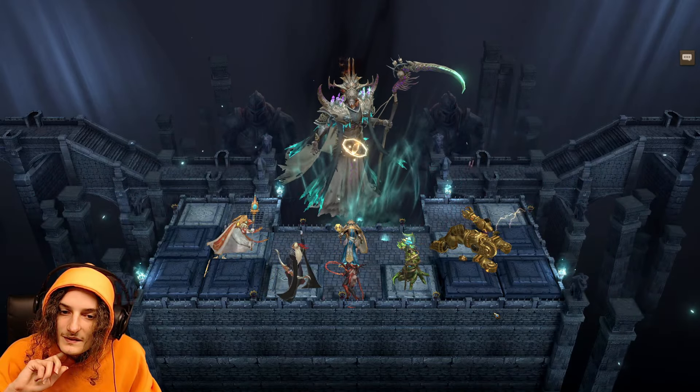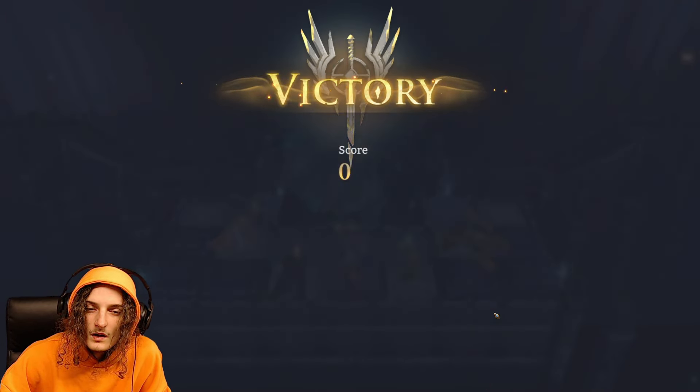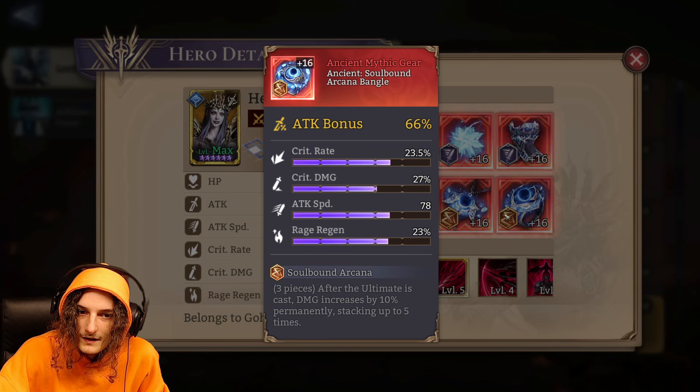There's always some slight RNG involved — will it work, will it not, do you have the exclusive artifact or not. But overall this is just the way you play it: make sure all your ultimates hit during the shield phase to get high scores. The difference between you and the top players is mostly gear and heroes — for example where you have a Cetrim, the top players have a Helga built with a huge amount of attack speed.